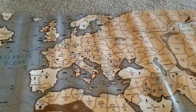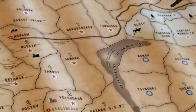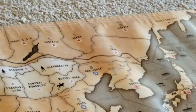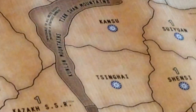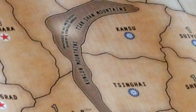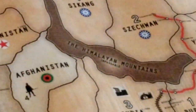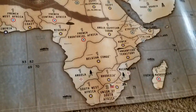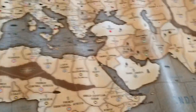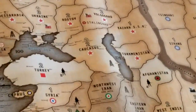It's Bloodbath Rules 2.0 compliant, so it has the Trans-Siberian Railroad, we have the Kalun Mountain block there, Himalayan Mountains there, and we also have some of the Victory Point icons, the oil icons, oil derricks, and some of the resource icons marked on the map.